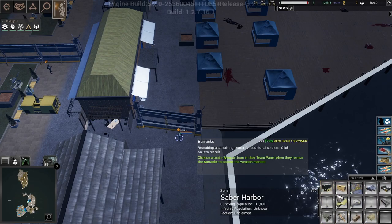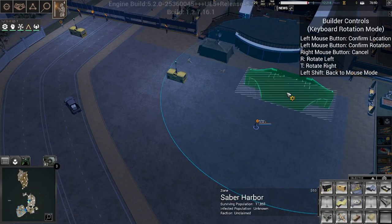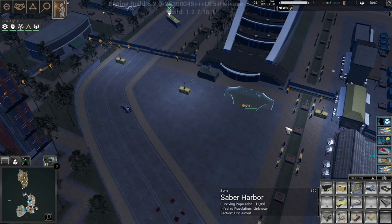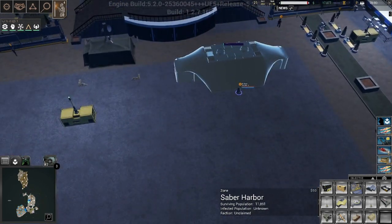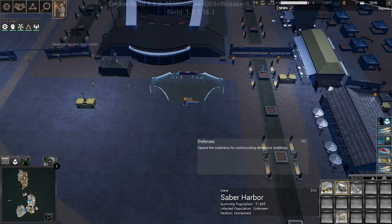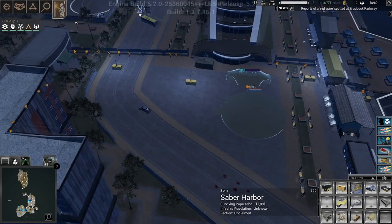That electric fence should do the job on its own. To get people to evacuate, if I remember correctly, we do need these buildings. So if you're wondering why I keep building these, it's just for the sake of evacuation. I think this guy can start building something else now. I think now it's just up to the helicopters.